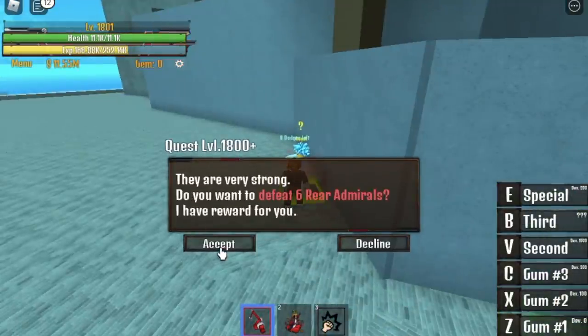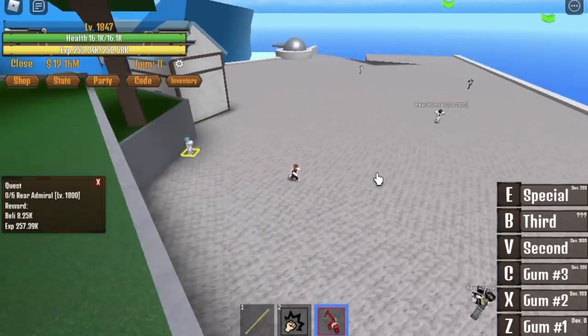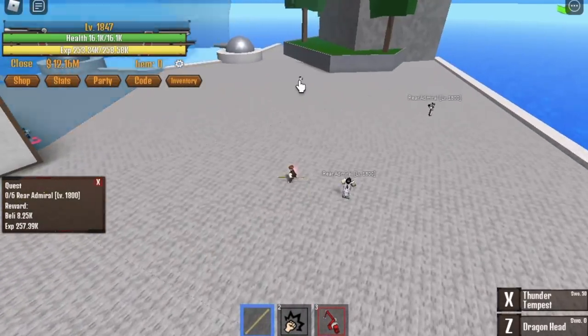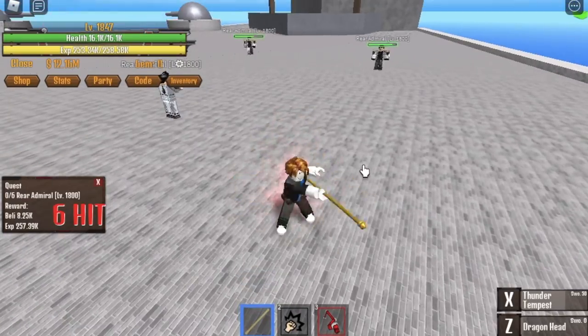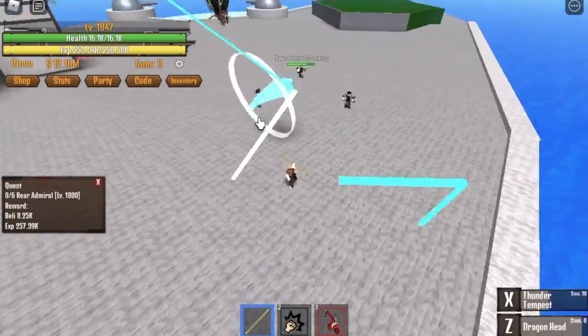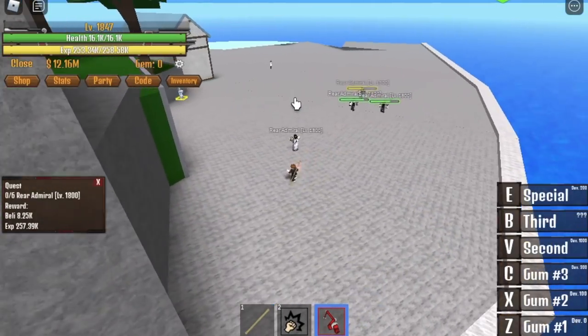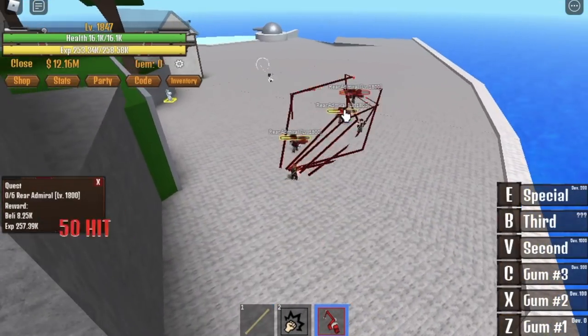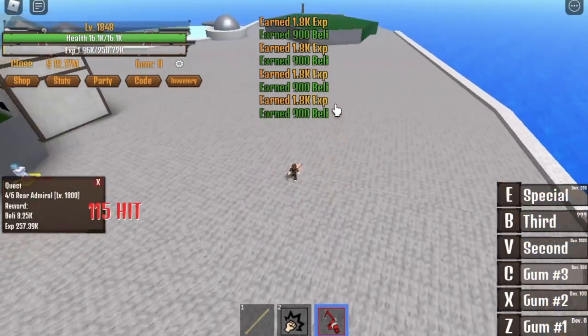Why level 1,800? Because it's the requirement. If you have the pull — I got the Rumble Man — you can lure easier. Use first, second, and another first skill, then your C skill. If you don't have it, you can just punch and dodge, same as what I did with the zombies on Zombie Island.